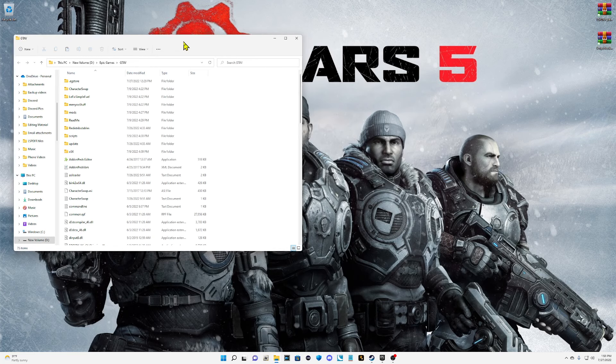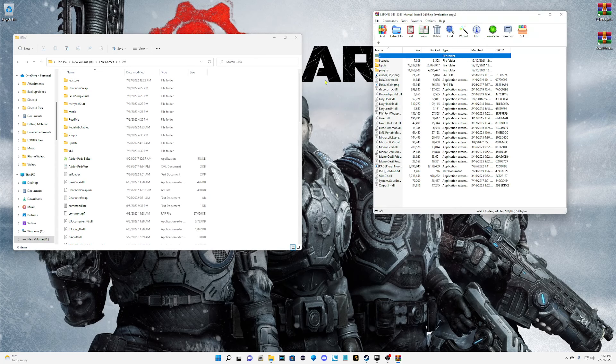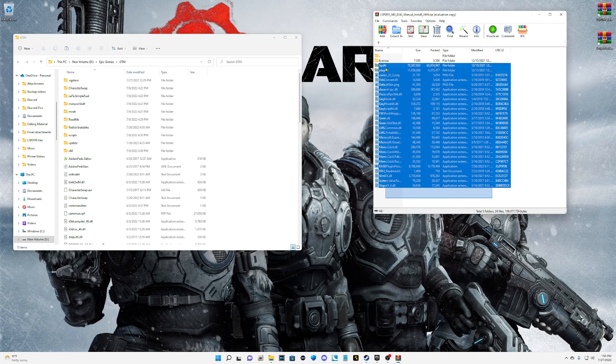Epic users, if you're using LSPFR, you're going to drop the files into your directory. Highlight everything inside the LSPFR archive. Do not highlight the license, then hold down the Control key and deselect the RPH readme — you do not need those files. Everything else, drag and drop into your main directory.